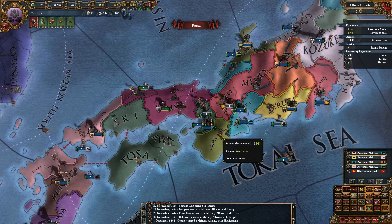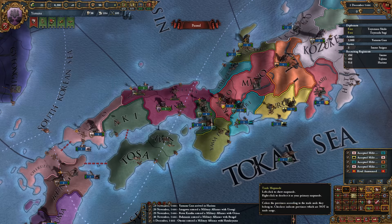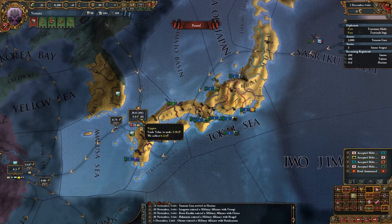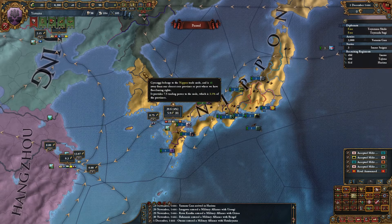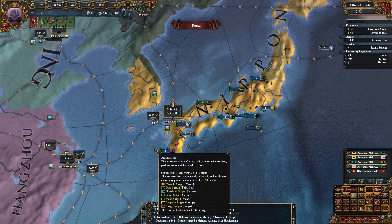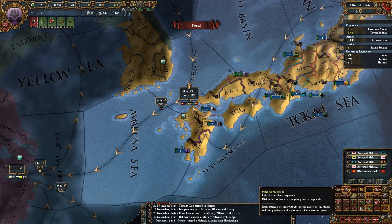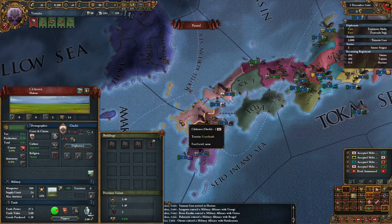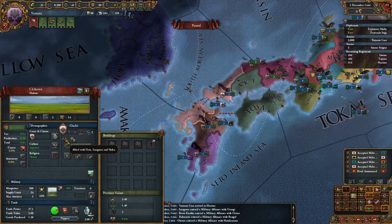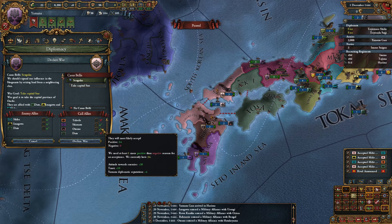I'll try to deal without it. Let's look into trades. Trade essentially covers one trade node which takes over the entire territory plus a little bit of Korea. We have two provinces that are good for trade — coastal centers of trade. One of them is Chikudzen. That made me think maybe next time we should go against that, but he has a lot of allies and not so many people will join.